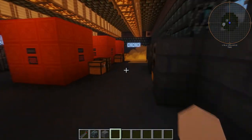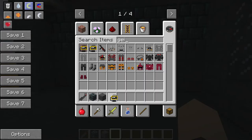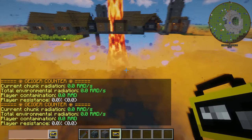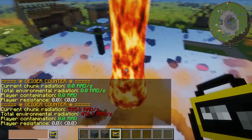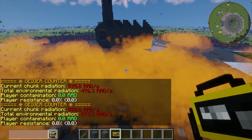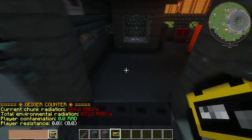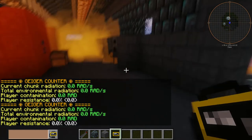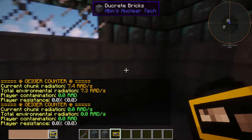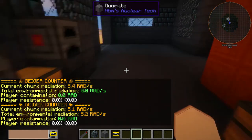I do say this actually held up better than I was expecting. Let's get a Geiger counter — let's see how much environmental radiation we have. That's good, that's exactly how I wanted it. Right here? It's bad. But the radiation absorbers are doing their job.